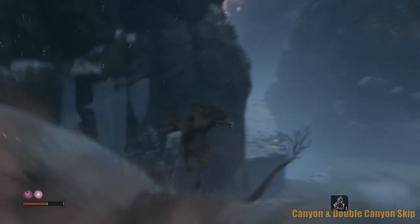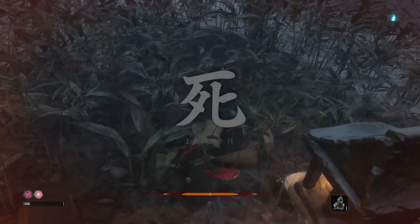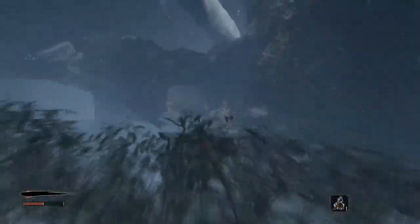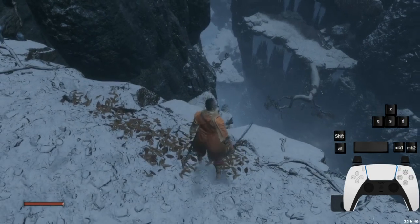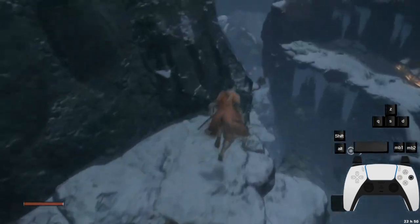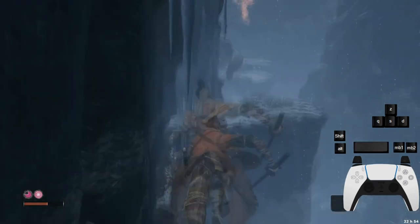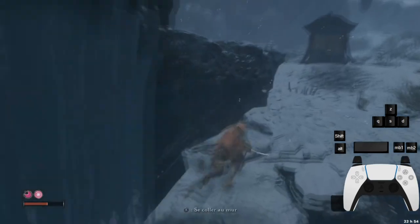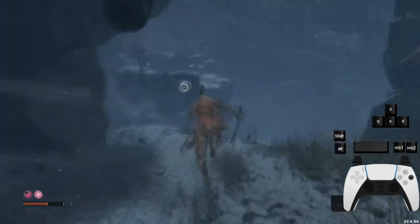The next double skip avoids having to play cat and mouse with the white serpent god. It is also really complicated. After taking the idol, run through the canyon, evade the white giant snake until you get to the ledge. Run facing forward and double jump using the ice in the middle as reference. If done correctly, you should be able to skip the whole gap and save around 10 seconds. That's the canyon skip. The double canyon skip is harder, riskier, but it also saves more time.